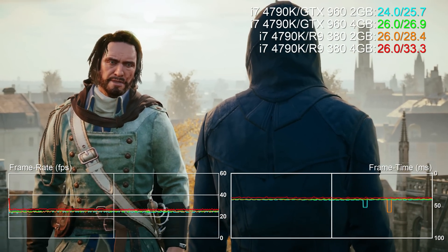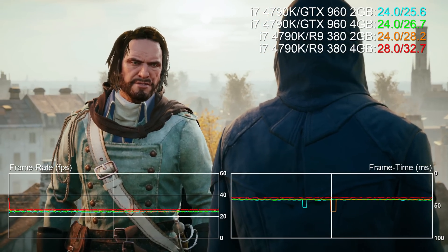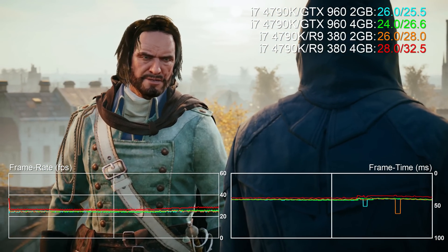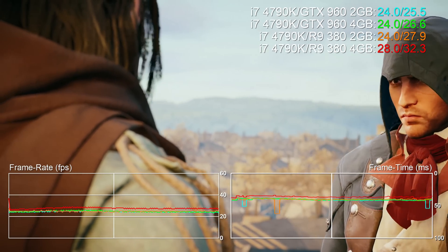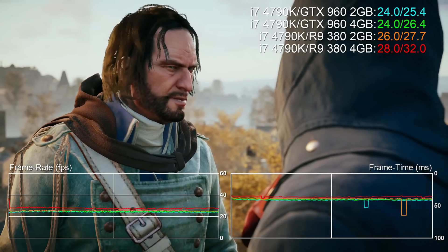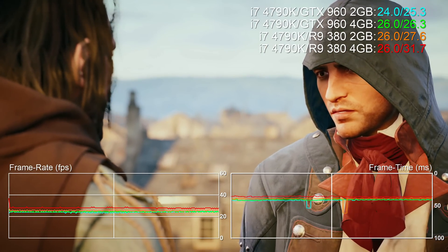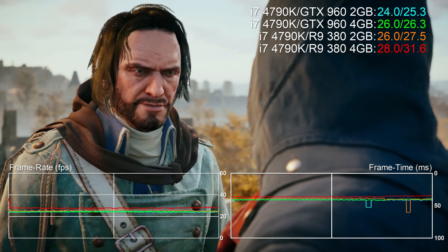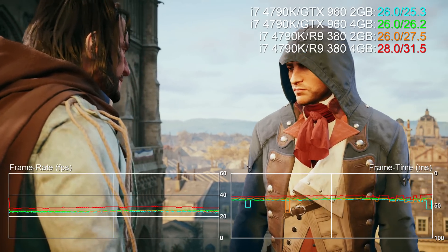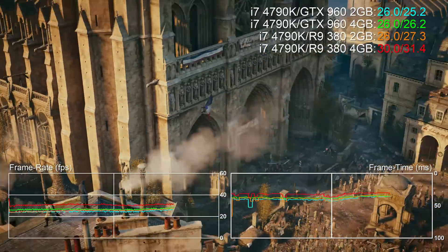In terms of overall frame rates, the R9 380 is the performance leader in most titles. We like the GTX 960 for its frugality at the mains and its ability to work well with less capable power supplies — the card typically needs just one 6-pin power input. It's also worth pointing out that our 4GB 960 here is a really small, quiet card, making it ideal for smaller form factor PCs, and we paid £160 for it from Amazon, giving it price parity with some of the 2GB models too.